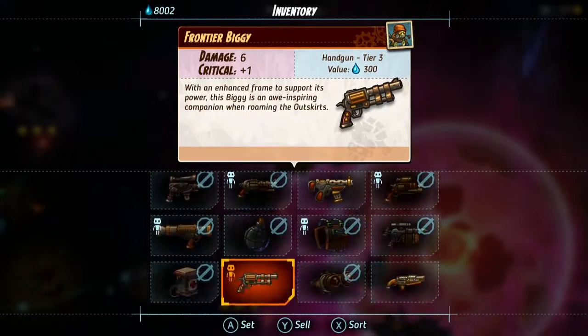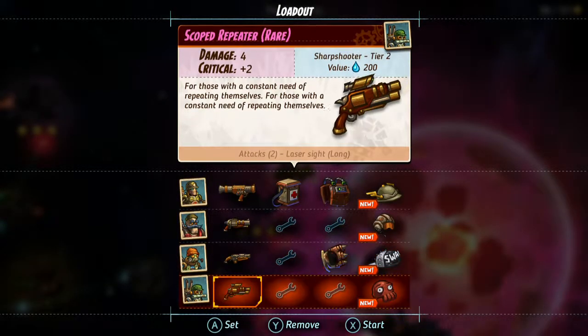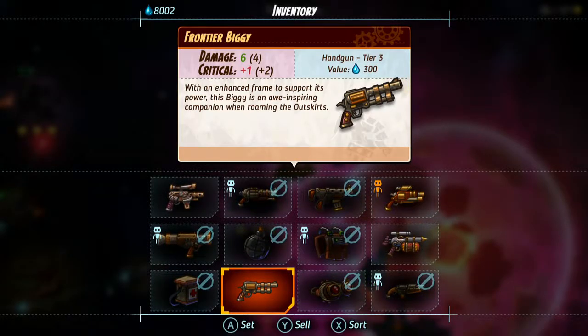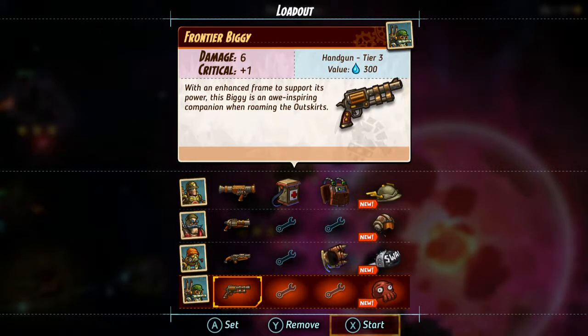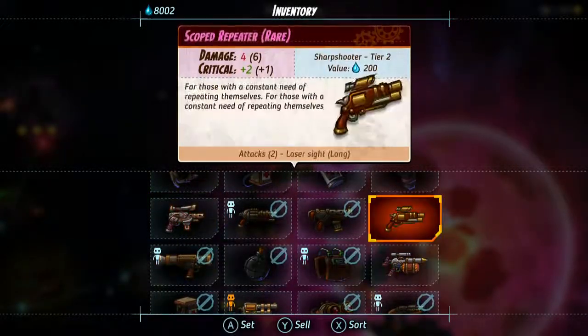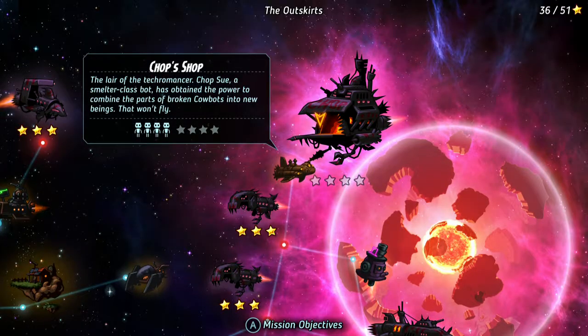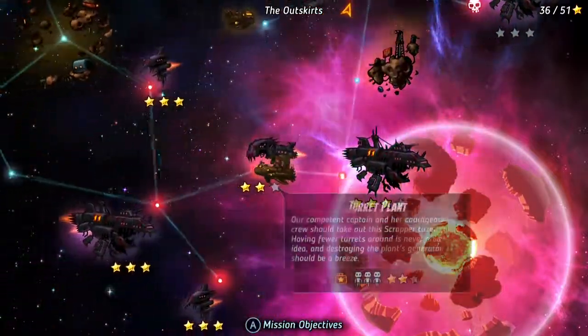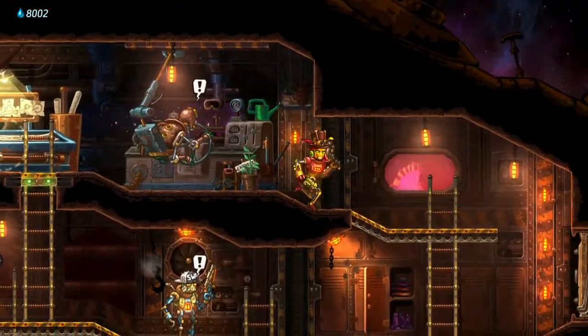Do we even have a shotgun weapon? We do. I should probably go with this one because it does six damage instead of four. Actually, no — it doesn't have laser sight, so I'm gonna go with the two-attack option. Oh wait, we don't have four supply kits; we only have three. I'm actually gonna go buy another one.